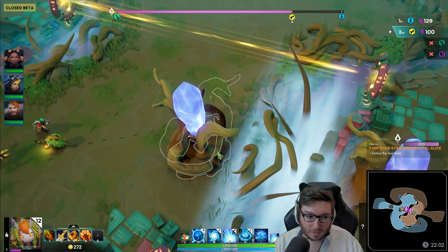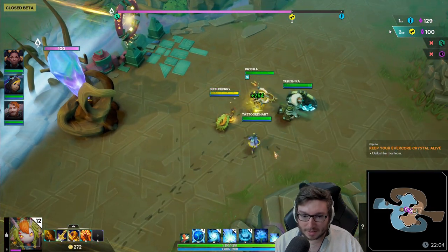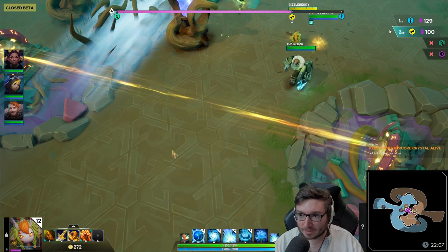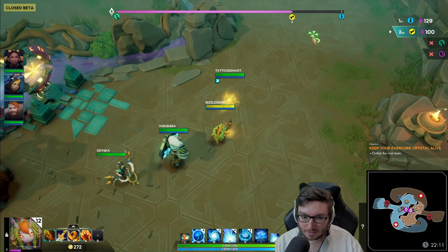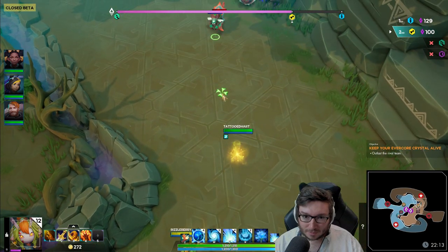The enemy team has already taken one damage on their core. If you're first in the head-to-head in terms of having the most loom going in, you start on 130 loom. Team 2 gets 100.